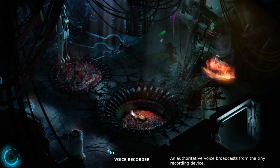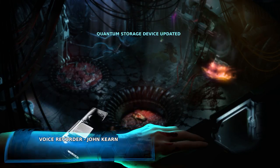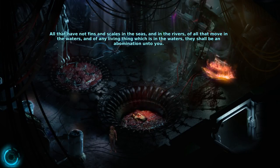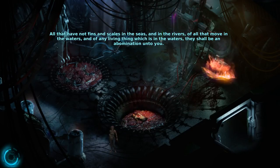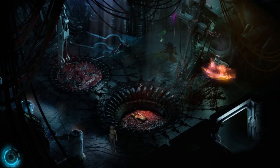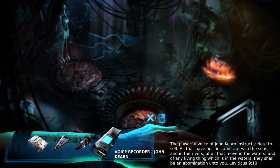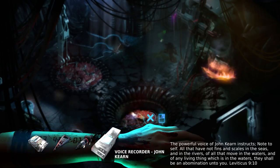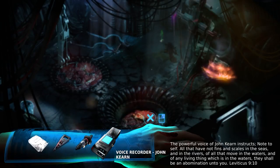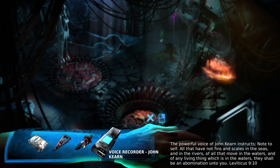Voice recorder. An authoritative voice broadcast from the tiny recording device. 'Note to self: All that have not fins and scales in the seas, and in the rivers, of all that move in the waters, and of any living thing which is in the waters — they shall be an abomination unto you. Leviticus 9:10.' Excuse me? If it's in the ocean and it doesn't have fins and scales, then it's an abomination — like octopuses and stuff. There's kind of a fun Lovecraftian implication. Why do I have this though? It's in my inventory, so it's not just a lore item. It's useful. Maybe I have to get past a voice print in order to open something?